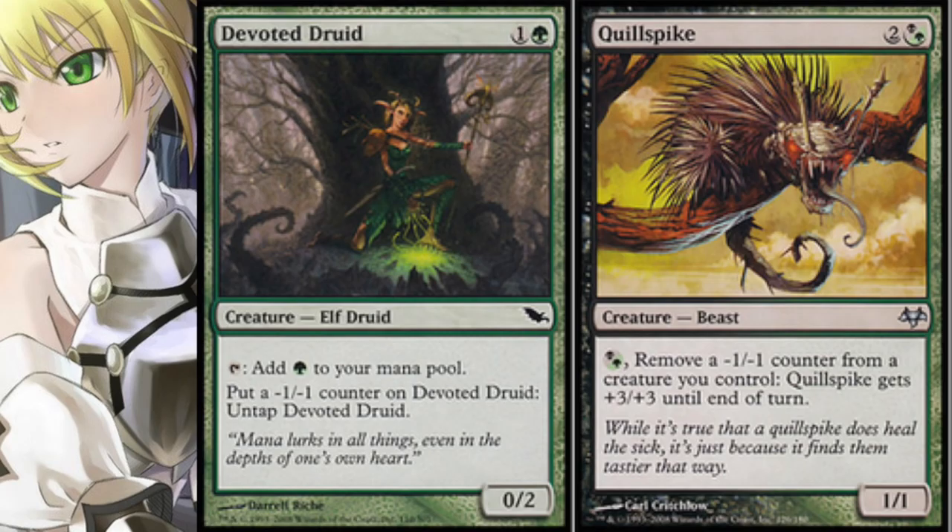Today we're going to talk about one of my favorite affordable combos. I remember it being in standard and just how much fun it was — it was a tier 1.5 deck that used this combo. It's a very good combo: you have Devoted Druid and Quillspike.